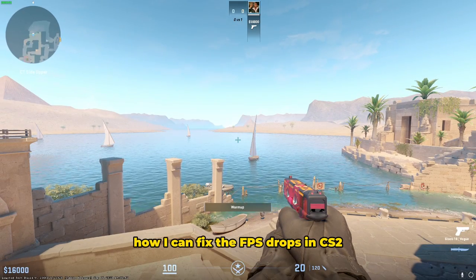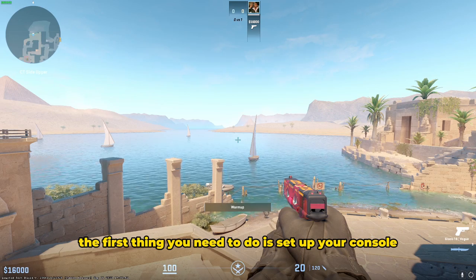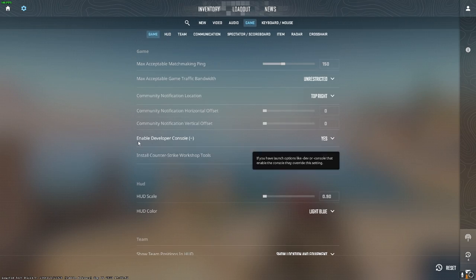What's up! Today I'll show you how you can fix the FPS drops in CS2. The first thing you need to do is set up your console — pause the game, click on the settings menu, click on game.